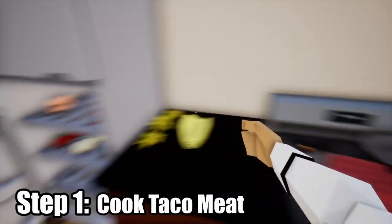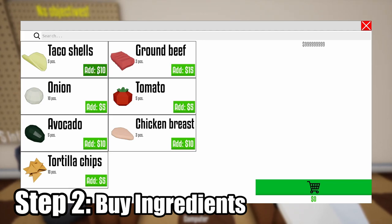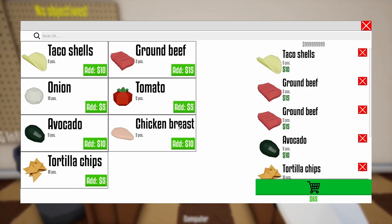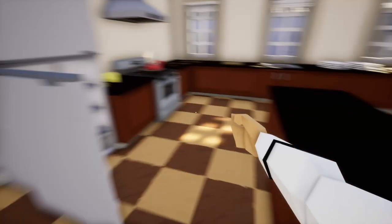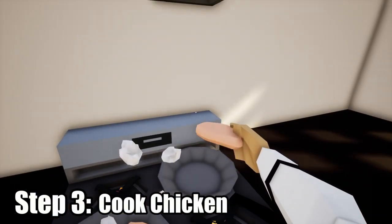First thing first, get the meat and start cooking. Step one. Step two: get on the computer right away and go to town — get the tomatoes, get some chicken breasts, and order 85 dollars worth. That's good to go. Get this meat on the center counter.